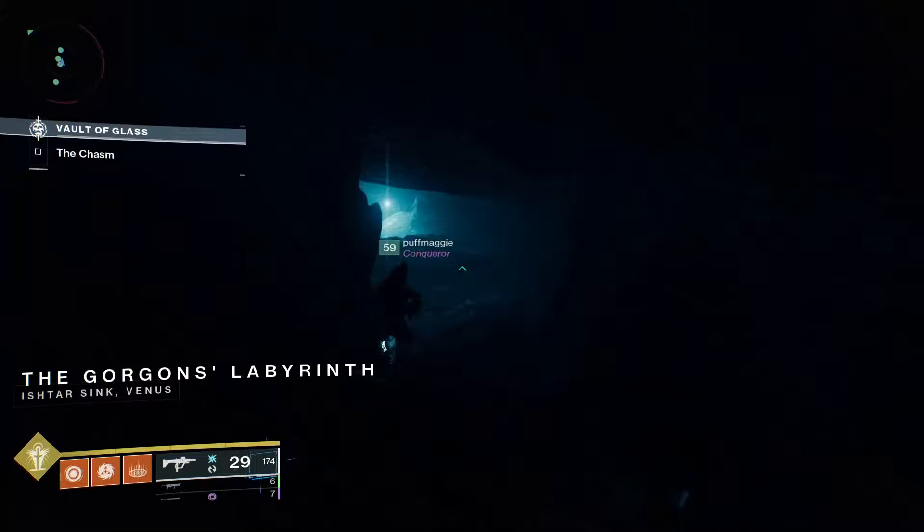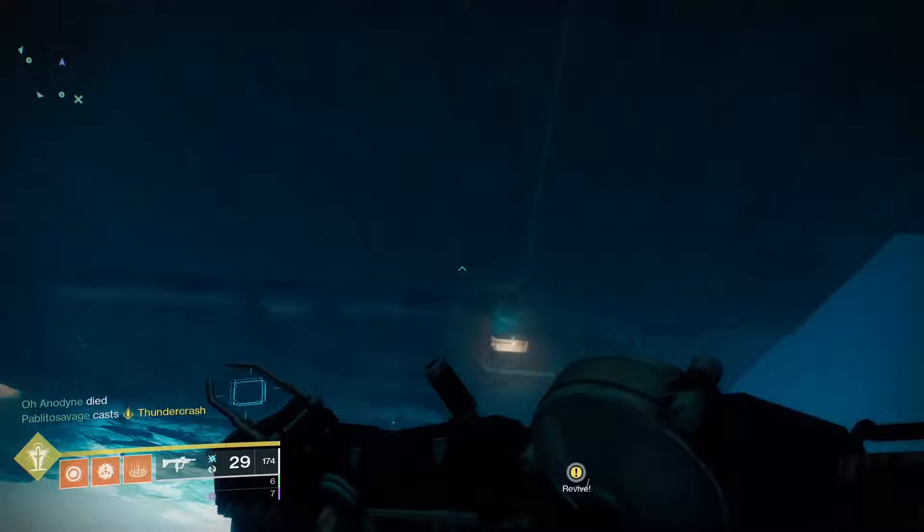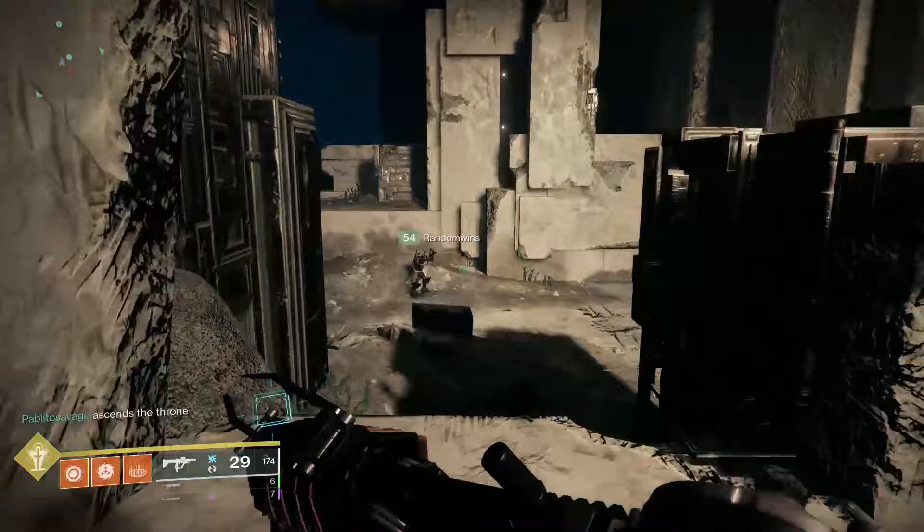Next, there's a very quick jumping puzzle that isn't too hard. Wait for the first structure to appear in front of you in the air and jump on it. A second and third will eventually pop up. I usually go from the first to the second to the third, then jump way deep to reach the opposite cave wall. Head left along the wall to reach the door to the vault, which will open when all players have arrived.